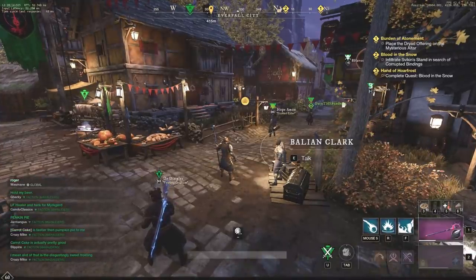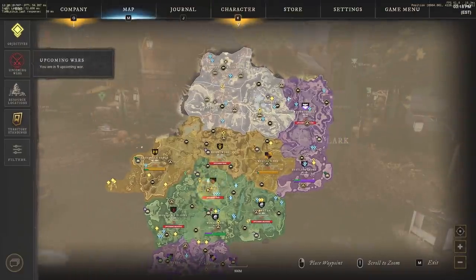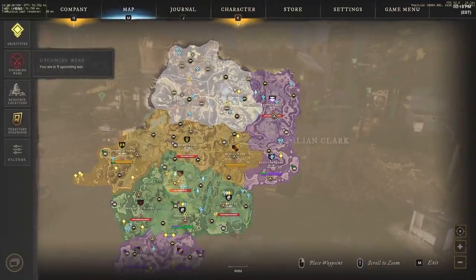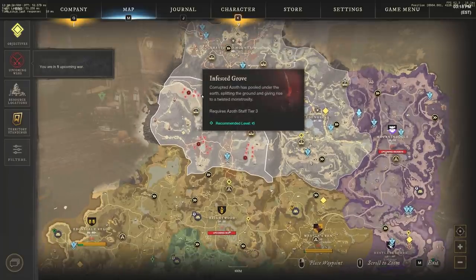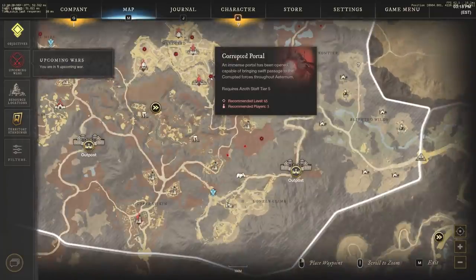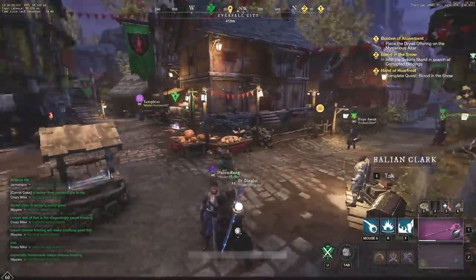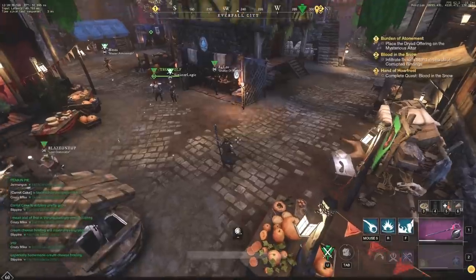Right now, tuning orbs are almost impossible to craft unless you're doing a ton of level 55 azoth corrupted portals. Those tier five corrupted portals - the 45s and 55s - are easy to do. However, if you go up to 65s, you can't do these right now because the azoth staff is bugged for almost every single player in New World. Some servers have gotten lucky with that, but for the most part 65 portals are bugged.